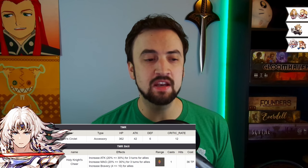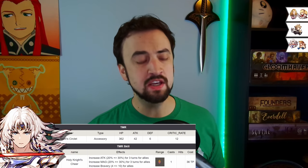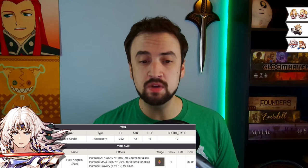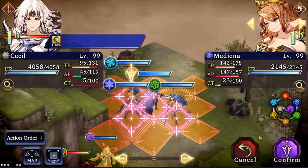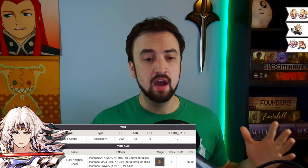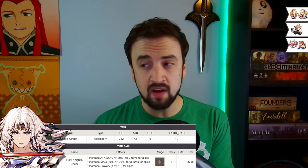Number 8. This is my second grouping of TMRs — I'm going to group Cecil and Medina together at number 8. Cecil's TMR, the Saint's Circlet, is an accessory with really nice bruiser stats: 362 HP, 42 attack, 6 defense, and 12 crit. Your bruisers are going to like to wear this. It gives them a really nice buff with a big AoE — Holy Knight's Cheer increases attack, magic, and bravery for allies. The scaling is pretty good: attack goes from 20 to 30%, magic from 20 to 30%, and bravery from 4 to 10. The AI likes to use it, and it's worth leveling maybe to level 10 to get that buff to 25%.